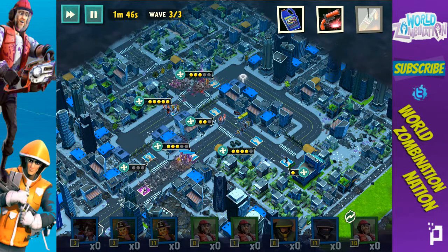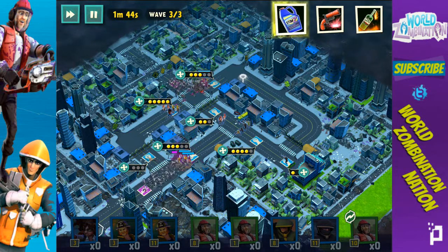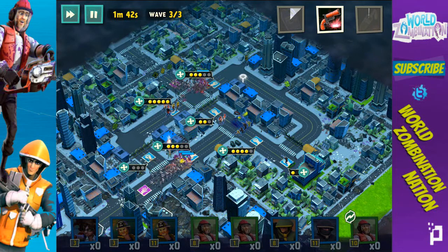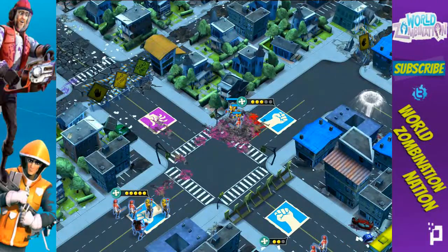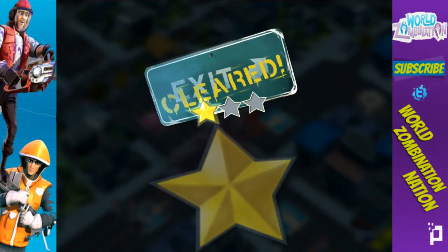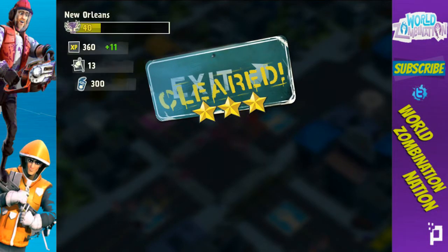With this combo we do have higher-health units, so they're able to take a lot of damage, but not as much as the delivery men deal. Still, we have plenty of time to spare and we get three stars in New Orleans! Now we're going to check out a little bit harder of a place.